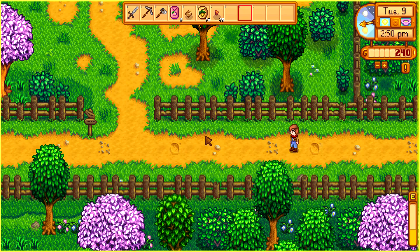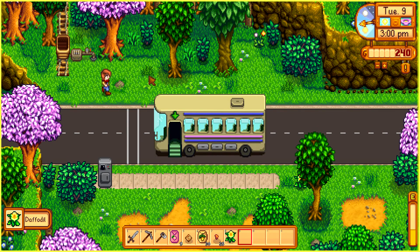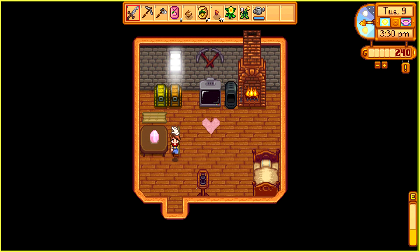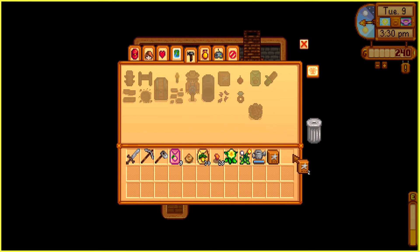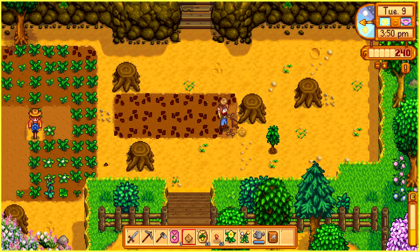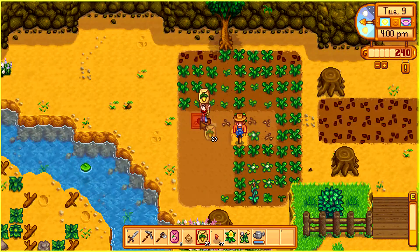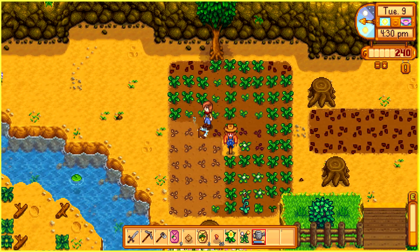Another daffodil and a dandelion — and now here comes the fun part: planting all of this. Let me go get my hoe. I need fertilizer — basic fertilizer will do since I don't have quality fertilizer. I have no sap whatsoever, which is sad. I need to take more trees down but I can't because all my energy goes to the crops. I'm going to plant these parsnips now. Okay, we have two left which I'll save for another time. I'm overdoing it already.